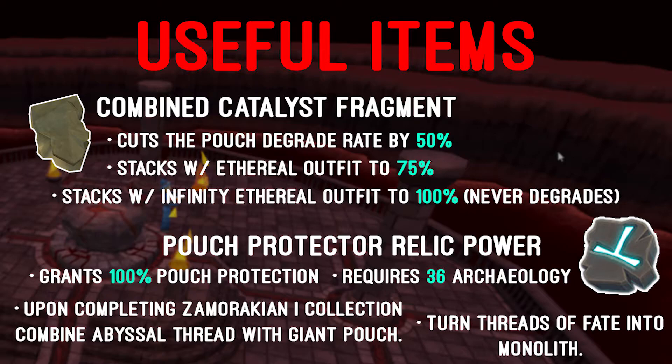You can also use the Pouch Protector Relic, which is one of the newest additions to the game with archaeology. Once you have achieved 36 archaeology and have completed the Zamorakian 1 collection, combine the abyssal thread with a giant pouch. This makes a Threads of Fate relic, and when turning this into the monolith at the archaeology guild, you will unlock this relic power. This gives 100% pouch protection, which means your pouches will never degrade, and it is similar to the 100% protection you can achieve from having the Infinity ethereal outfit and the combined catalyst fragment.